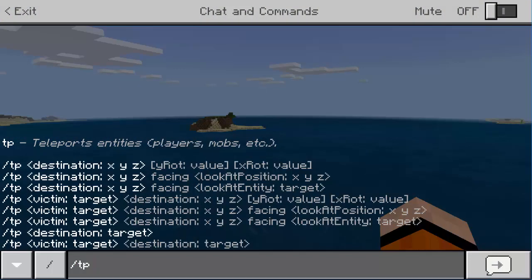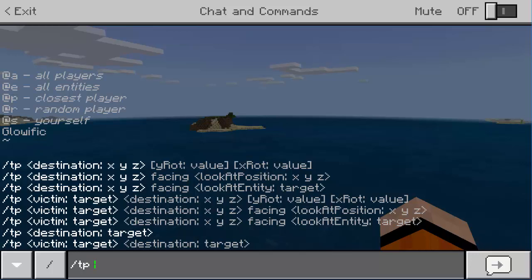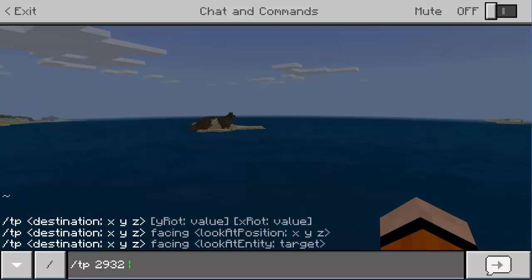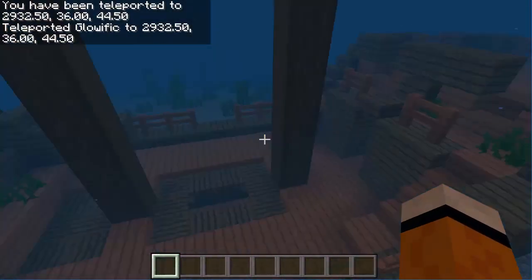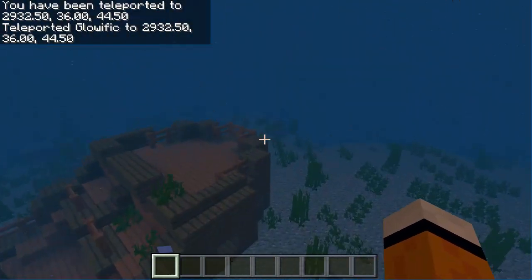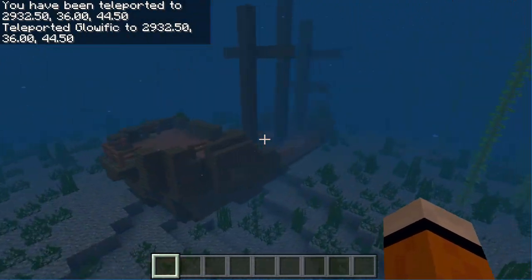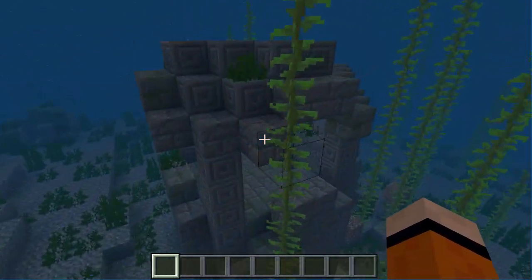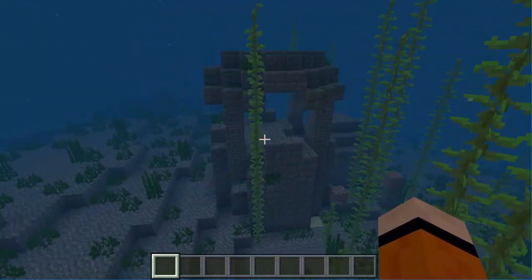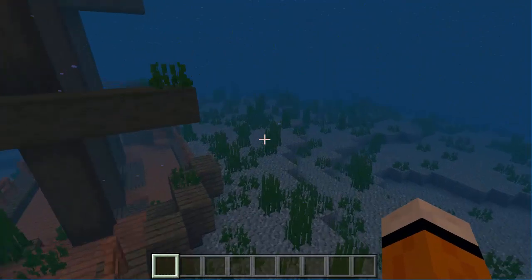You can actually TP to the shipwreck if you type in these coordinates. Go slash TP in creative mode and type 293 23 644 — I believe it is. Right here we are right on top of the shipwreck. This is just awesome that they added this in the game. And right next to the shipwreck itself, you will find the ruins right here.